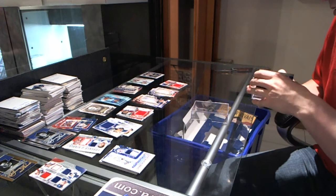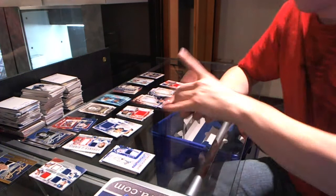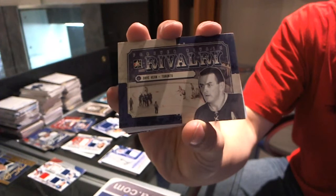All right, final box. Base Gold: Gary Lehman. Base card: Steve Shutt, Jake Gardner. Greatest Moments: Bill Barilco — starting to double up on all the inserts here. Rivalry: Dave Keon. Playoff Matchups: Dave Keon, Rogi Basham.